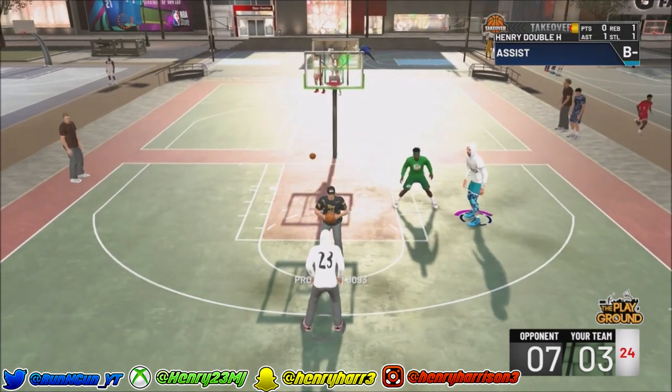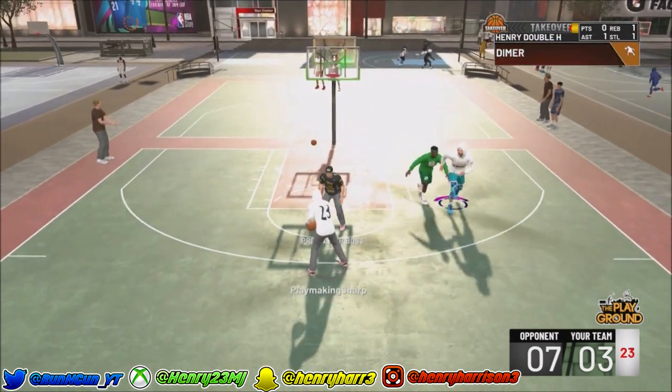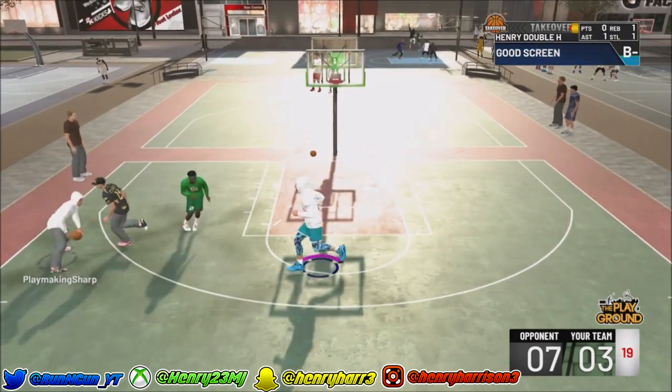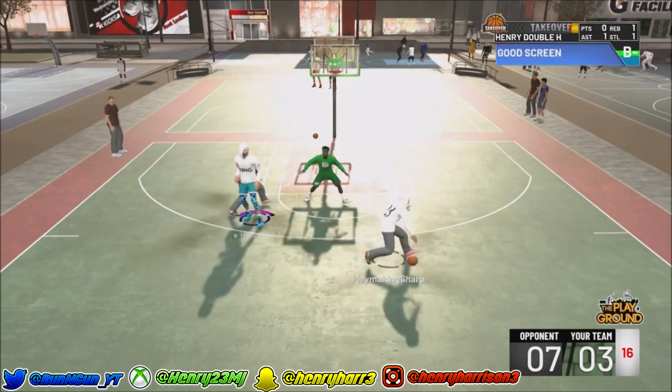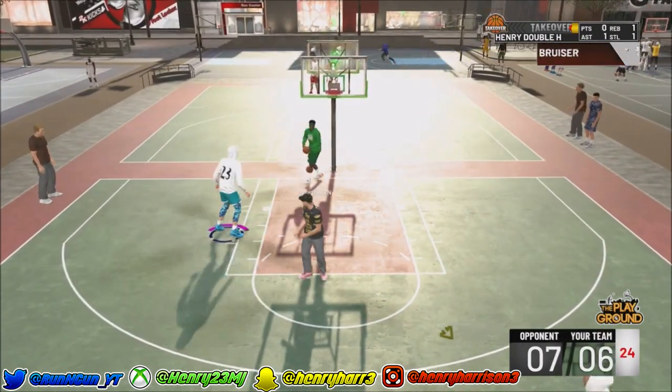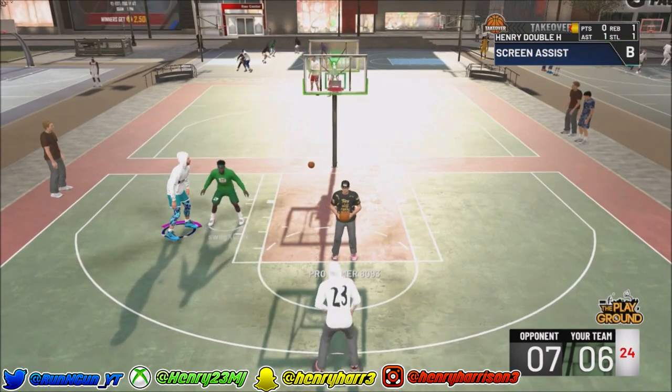But there is an inbound glitch this year. And not the inbound glitch when you're on defense, but when you're on offense — you don't have to pass the ball in anymore. As you can see, my teammate just started dribbling the ball out of nowhere. He didn't pass it in, he just dribbled right off the bat.